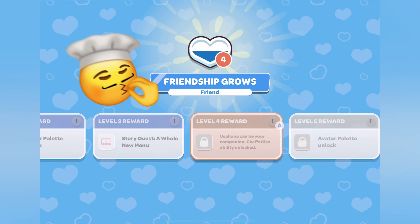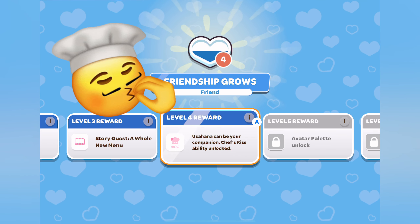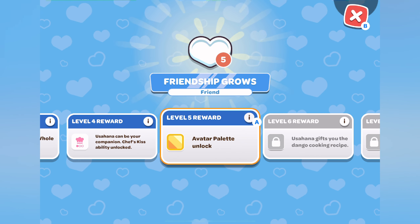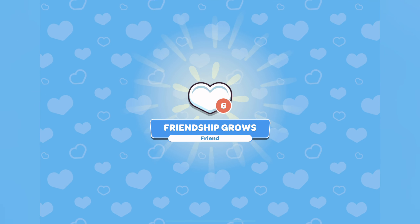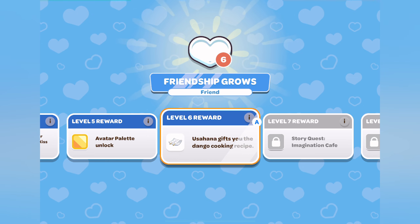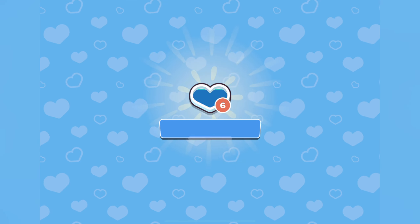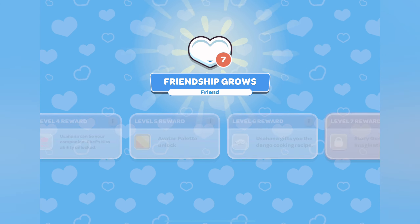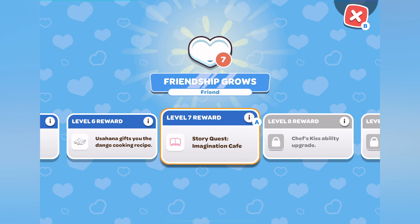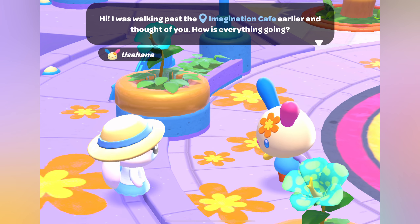The next thing you unlock in your friendship journey with Usahana is the chef's kiss ability, which gives you the opportunity to make an extra item at the chef's station. At level 5, you get another avatar palette. At level 6, you get the recipe for dango. And then at level 7, we will get another quest about the Imagination Cafe.